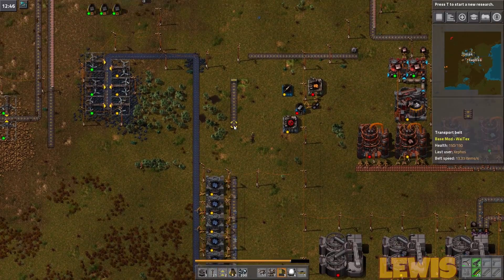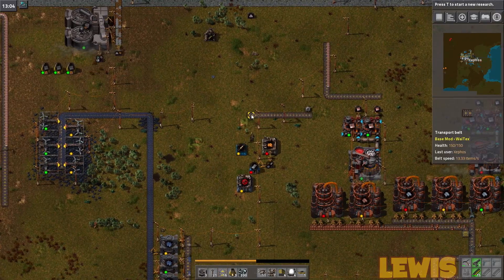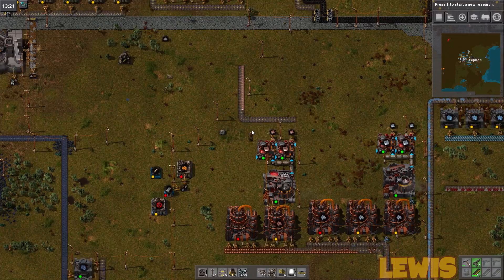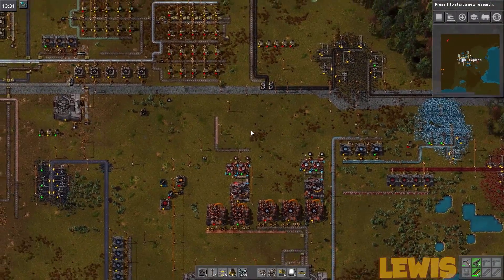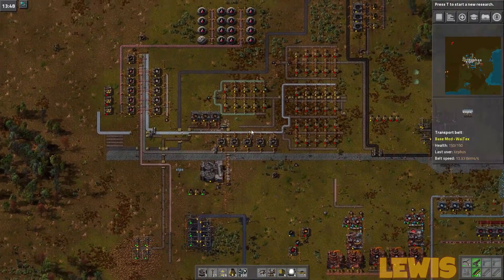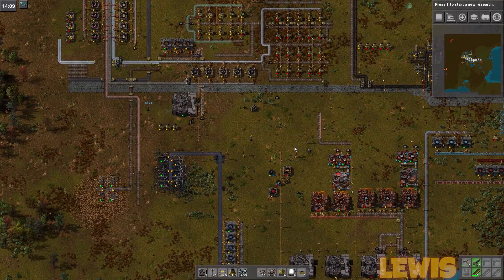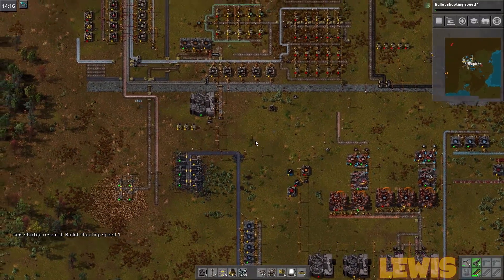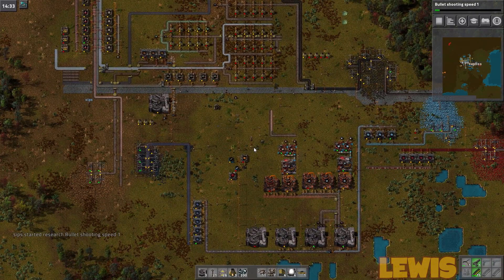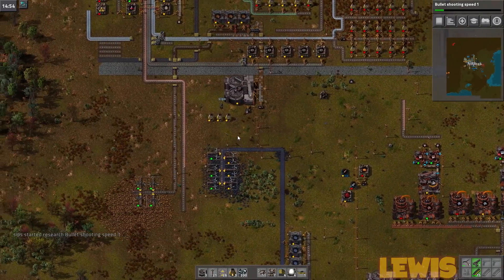The problem isn't a lack of materials — the problem is entirely a lack of quality machinery to actually convert the materials into stuff. We've got loads of copper and iron coming in, but we don't need more raw materials. We need to get a concrete industry rolling. I'm going to make a biodome — first biodome is coming right up!